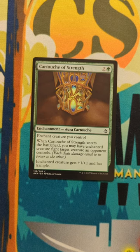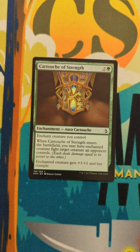Hey, it's CuratedMTG for Commander, and today I want to talk about Cartouche of Strength. Two and a green aura. When it enters the battlefield, you may have target enchanted creature fight target creature an opponent controls. It also gets +1/+1 and trample.